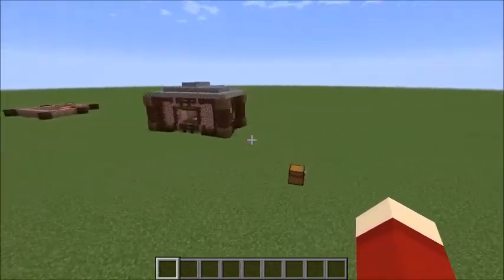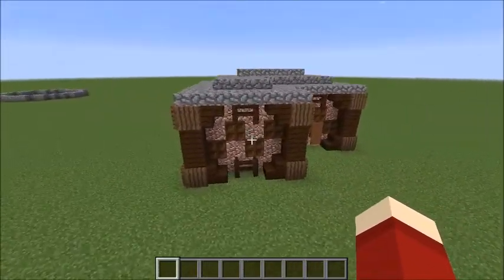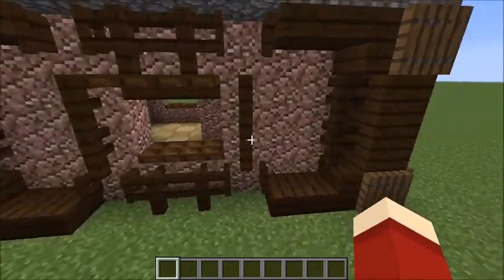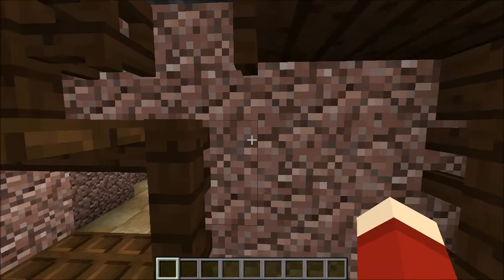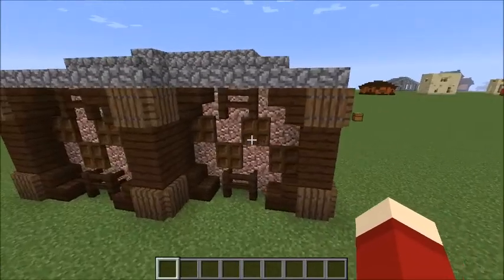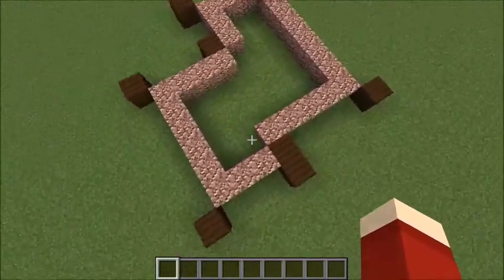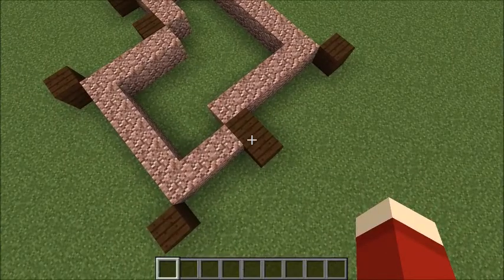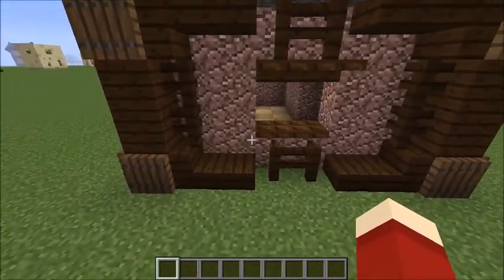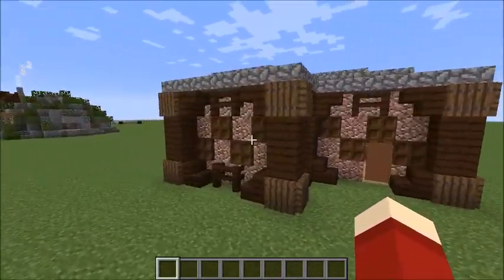Now we are moving on to our third and final house - the granite house. As you can see, I used a lot of dark oak alongside the granite because, as I mentioned, there are a lot of darker colors, streaks, and grays popping out of the granite. Here's the layout - it's pretty small and kind of cramped, but you can make it look pretty nice on the inside. We got some dark oak as support beams and just filled in the blank spaces.